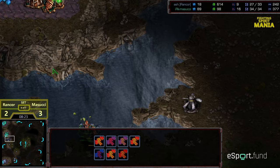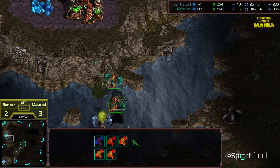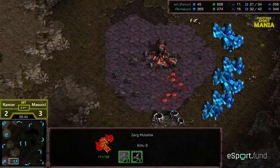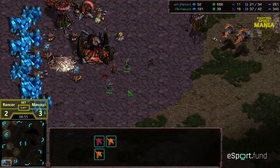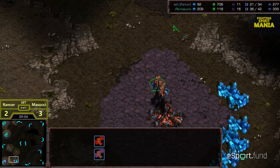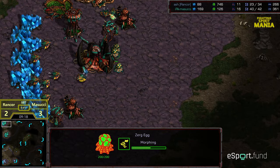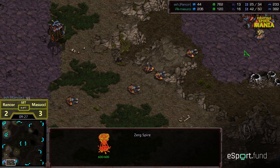Rancor needs to get an expansion, needs to get a lot done. Zerglings starting to move out trying to grab that expansion — the mutalisks are out of position to help defend. Masuchi looking to engage — the scourge are going to land and it is going to be a heads-up fight. With the upgrade advantage, Masuchi has the drone lead. The zerglings managed to sneak into the natural expansion. Sunken colony morphing — that's minerals Rancor couldn't afford to spend. All Masuchi needs to do is stay alive, continue to macro up, he's got the huge economic lead. GG from Rancor, realizing he can't catch up.